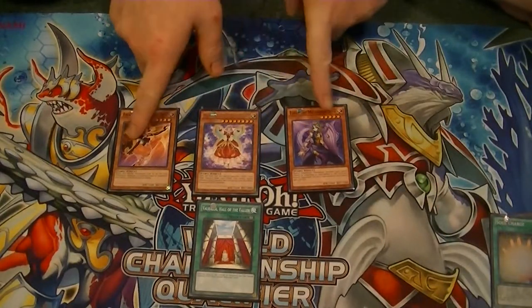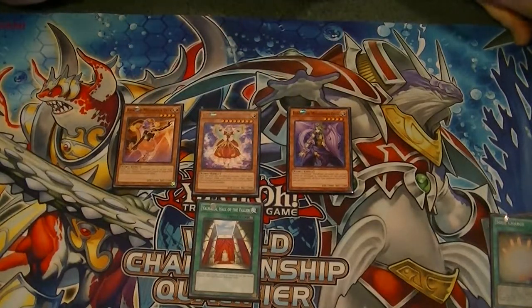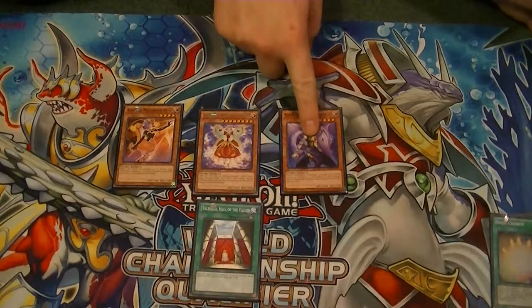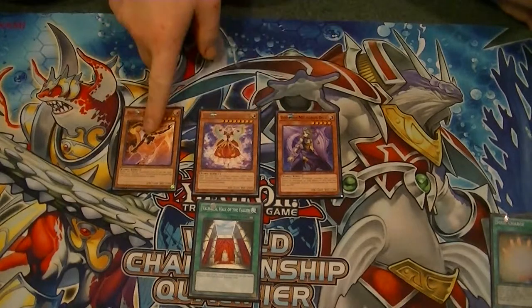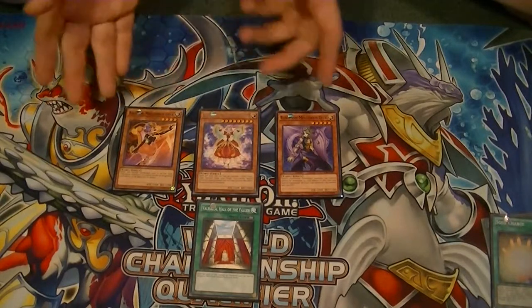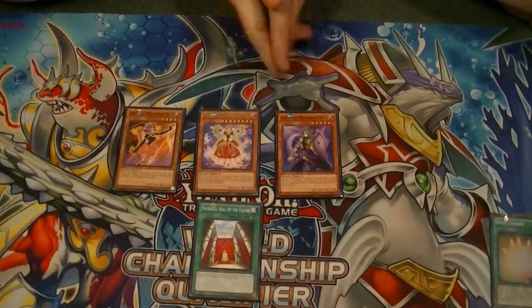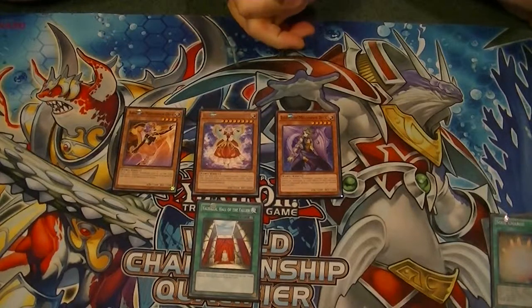Once Elgie is special summoned, she protects all Melodious Divas from being destroyed by card effects and gives them an additional 300 attack boost. So now you're sitting with an additional 300 attack on all three of them — they can't be destroyed by battle, can't be targeted, or destroyed by card effects. There you have an optimal starting field with Melodious Divas, and with this field you should win about 93% of the time.